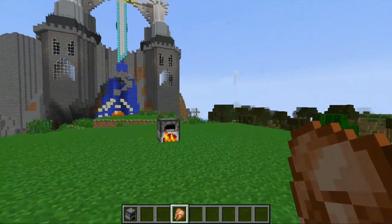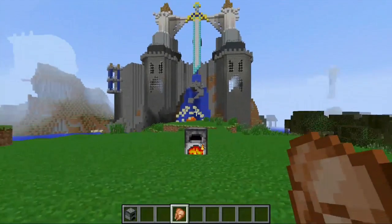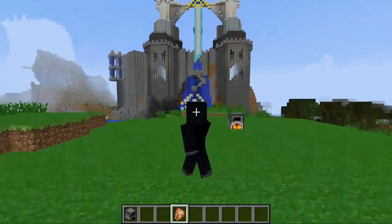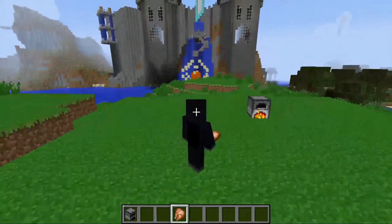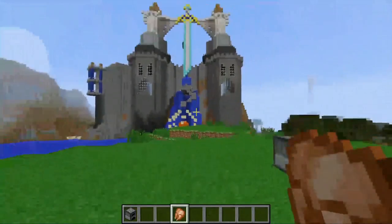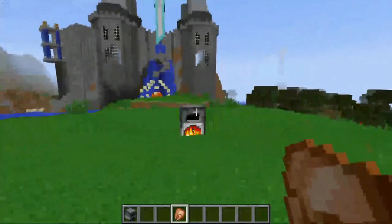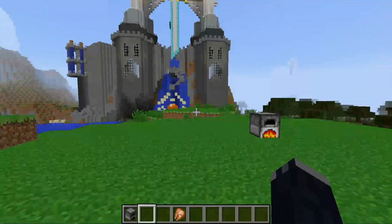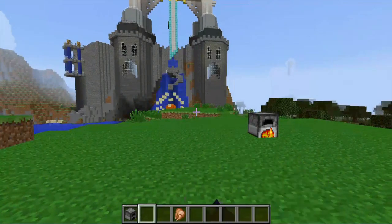So in order to zoom out, the most simple way to do that is to press the F5 key. What it does is it changes to different points of view for your character in the game. The standard view is just your hand or whatever you're holding in your arm, just like this.